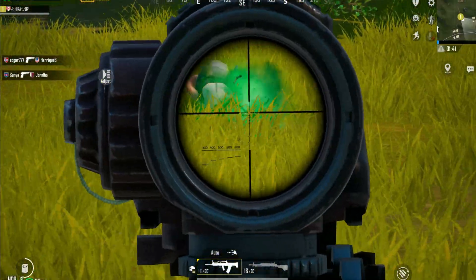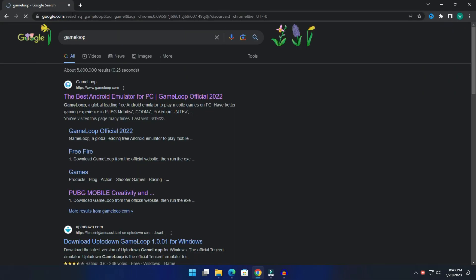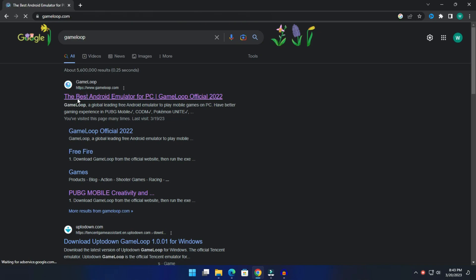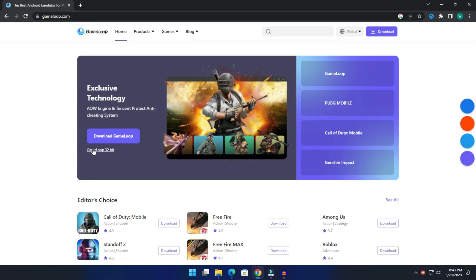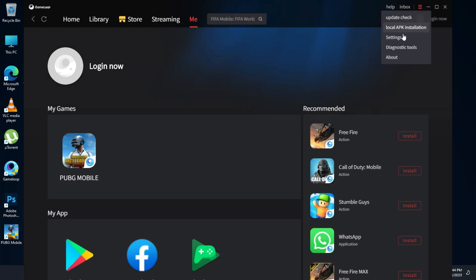Open Google and type 'GameLoop'. Make sure you use your original account. Now download the 32-bit version — this is also best for low-end PCs. Now download and install your game.